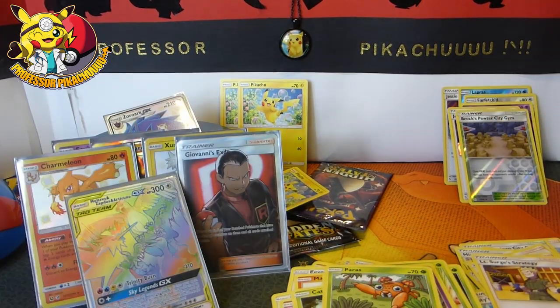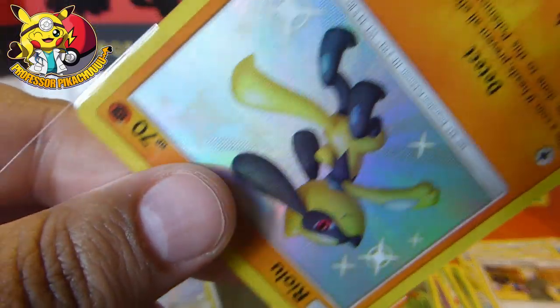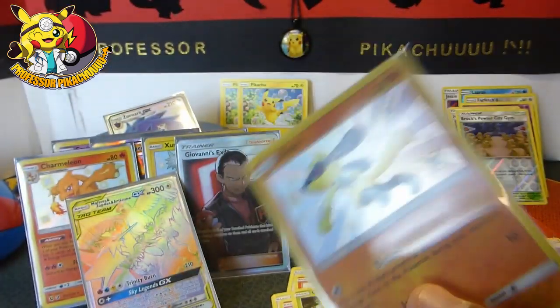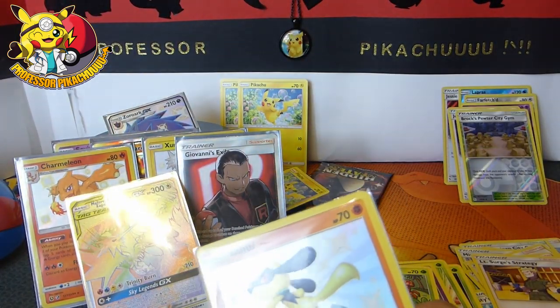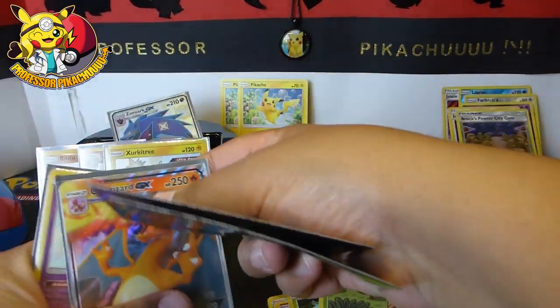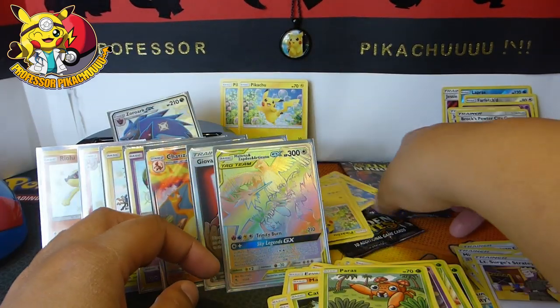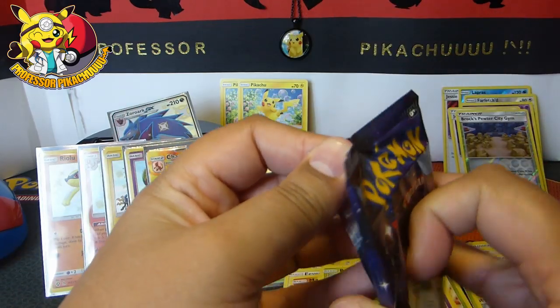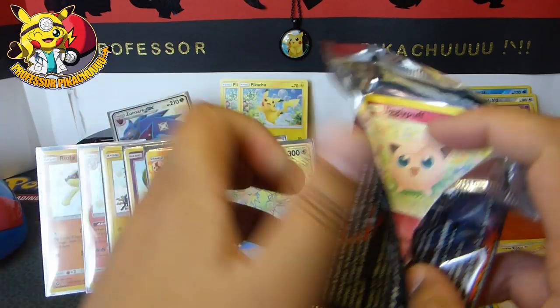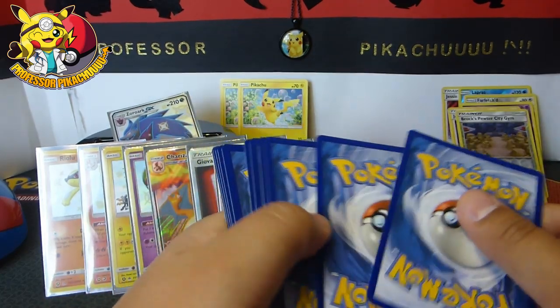That is awesome! And then Riolu, I'm sorry I put you aside — let's give you a sleeve as well. Let's bring the light over — it's a bit dark, isn't it? Okay, let's set these up a bit better because they're not really showing much. I'm going to get the cards out of the way — I've only got two packs left, guys.